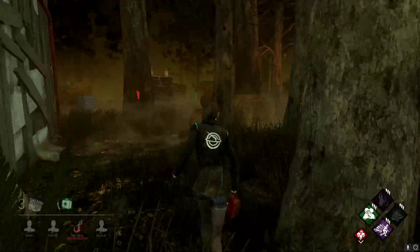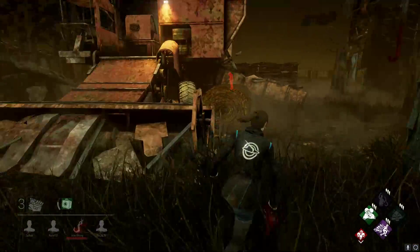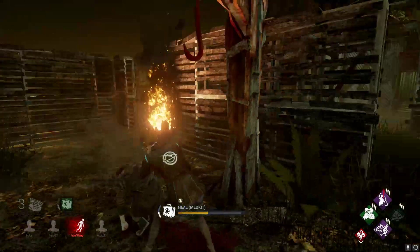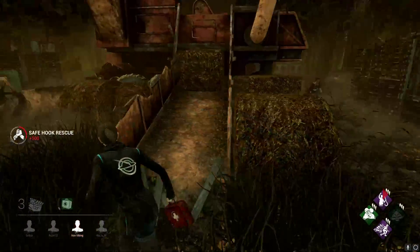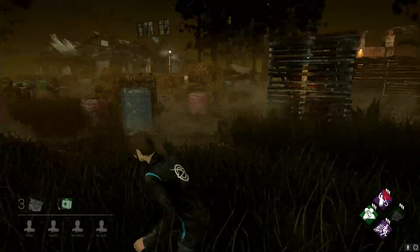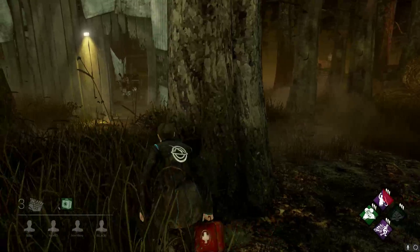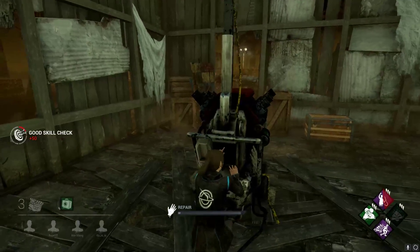There's a second generator done. So if things get nasty then at least someone's gonna be able to try to find the hatch. Coming in, here we go - let's slow down. Silent vault. Let me heal you here. I love the 'We'll Make It' perk - makes healing after a save so much easier, at least if the killer is not in the immediate vicinity. We're gonna make our way back to that generator. The more distance between the generators the better.